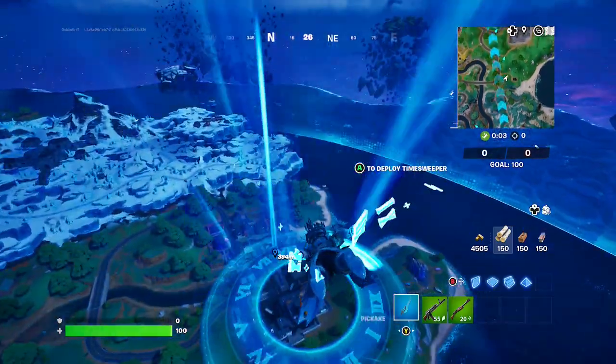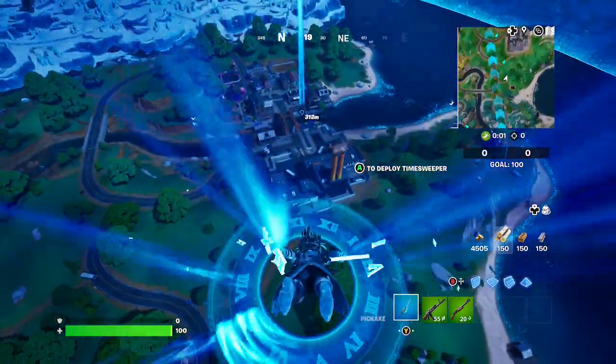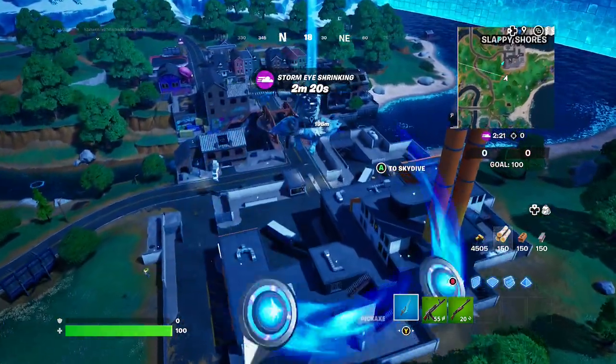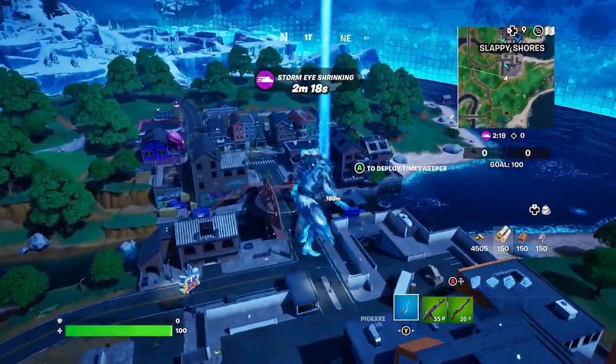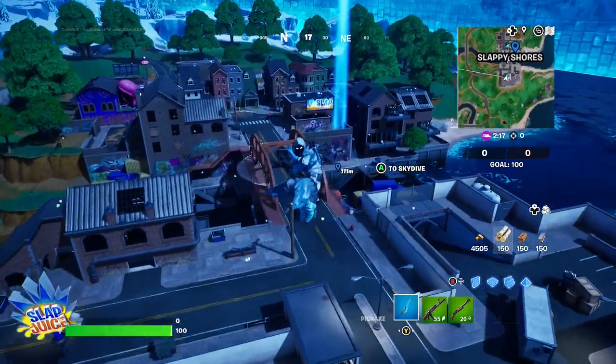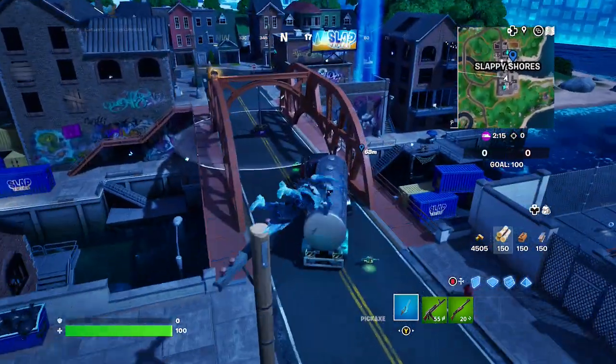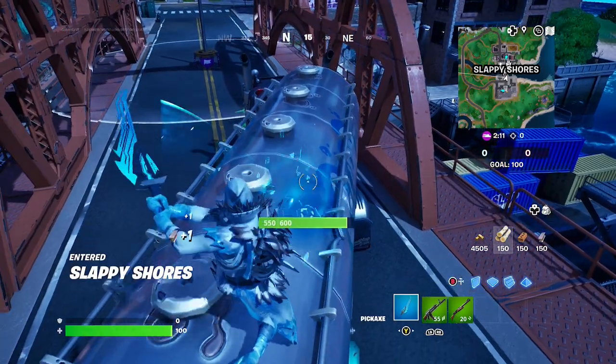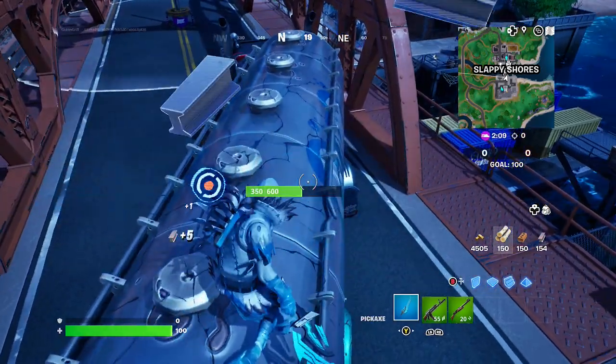The Quench Quest requires you to gain 200 shields, and you can gain shields pretty easily, but if you're looking for a heavy one here, what we recommend you do is destroy Slurp Tracks. Let's head over to Slappy Shores — right here near the capsule tree there's a Slurp Track — go ahead and destroy it, and you will get a quick hunt for them.